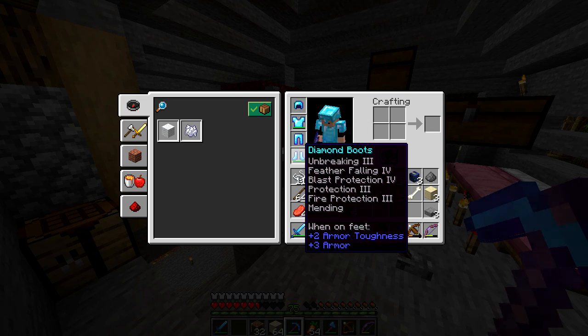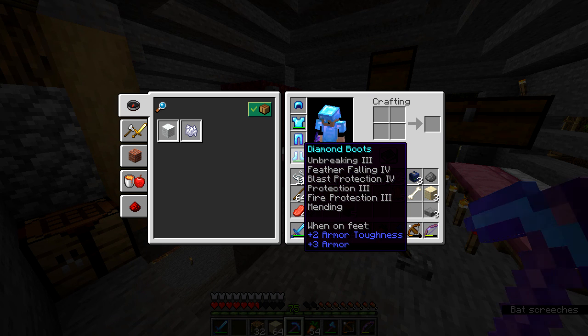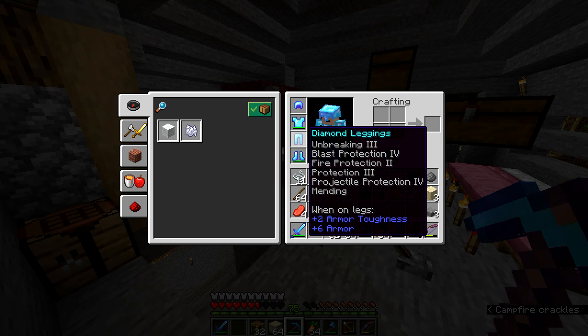Here are my boots with Unbreaking 3, Feather Falling, Blast Protection, Normal Protection, Fire Protection, and Mending. That's the stacking that is no longer allowed in version 1.14.3.